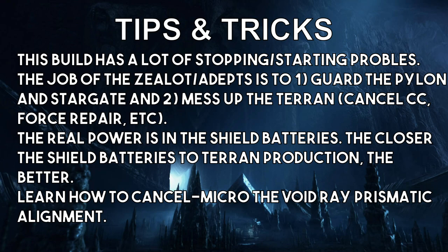Learn how to cancel-micro the void ray's prismatic alignment. You can actually press cancel on the void ray when it's prismatically aligned — this restarts the cooldown, so there's a benefit to just keeping it going if you know there will be a re-engagement soon. But it's usually better to cancel it. If you're under threat from a cyclone and the void ray isn't going to be able to attack it and will go out of range, you need to cancel that prismatic alignment and run back to the shield battery, otherwise your void ray will die. It does require a bit of micro and practice to decide when to turn around and when to push the issue.